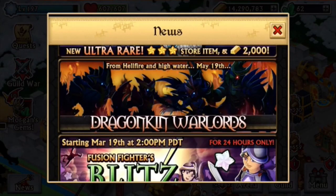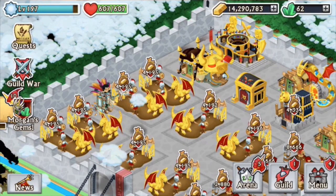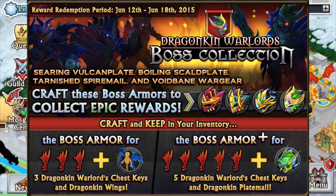You have probably seen this Dragon King Warlords thingy — it's coming and we haven't got that much information about it, but today just before it starts: it is called the Dragon King Order, there are four armors and that should be on the screen right now. There's going to be the Searing, the All Complete, the Boiling Scalp Plate, the Tarnished Spire, and the Void Bane Warg — you can see the heads of the armors all there.